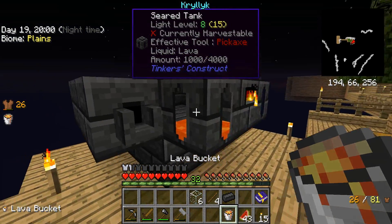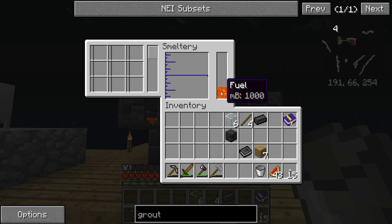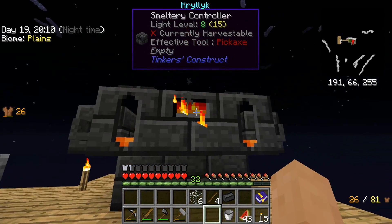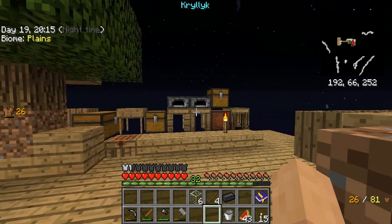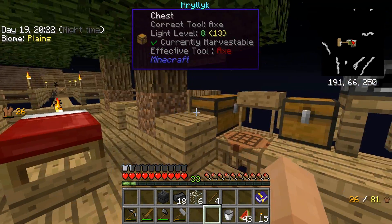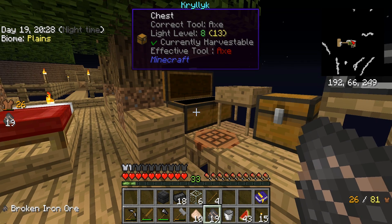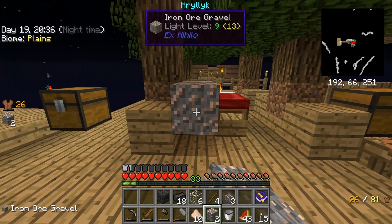There it is — we've got some lava and some fuel. We have nine slots now, which isn't a ton, but it's a good start. We have some iron — let's get some iron going and I'll demonstrate the whole process.